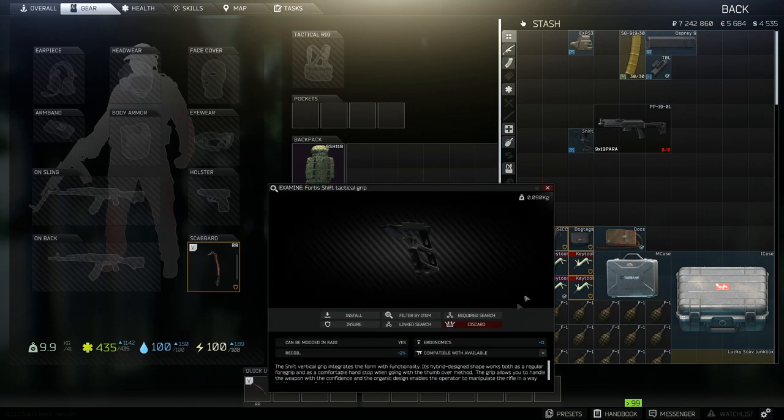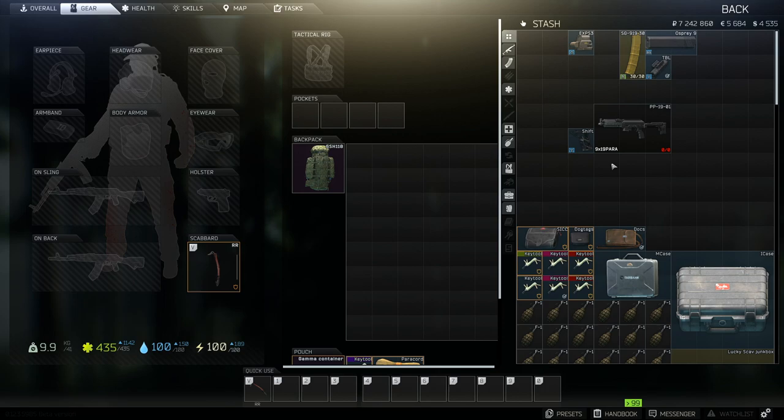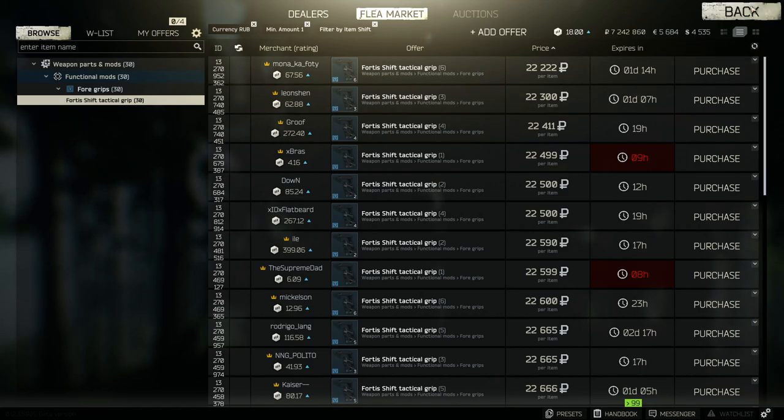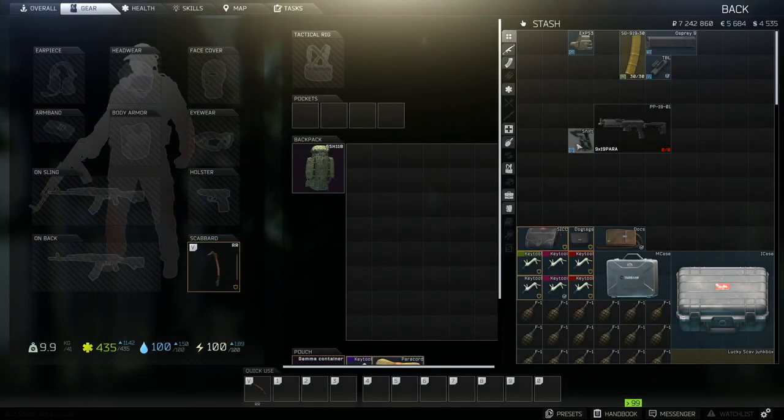Next we'll go on to the foregrip. This foregrip is all about ergonomics. It does have a positive effect on the recoil as well, which is fantastic, and it does plus 11 on the ergo. The guns are really accurate as it is. The price is coming in at around 20,000 to 22,000, so it's not the cheapest. But it does have a very positive effect on the weapon. You can get dumbed-down versions that do maybe 7 on ergo and 2 on recoil if you want a cheaper option.